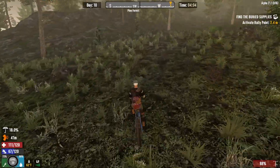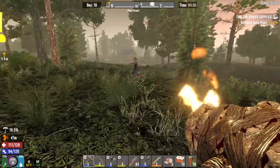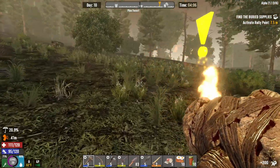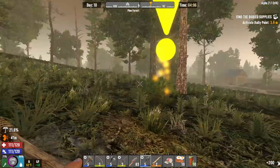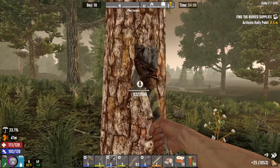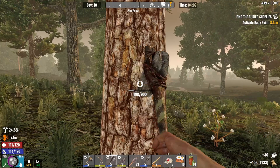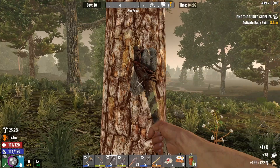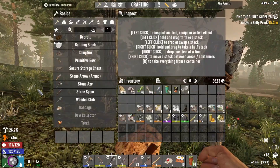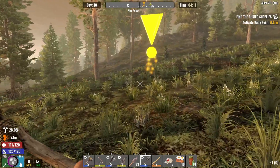All right, here's our dig area. Let's make sure we got it all cleared. I don't think I need to clear any trees - I like to clear them to have room - but I think we're actually good. Let me get rid of this one, I like to have full visibility. I'm getting so tired of getting these. Let me activate this and then let me get this done.